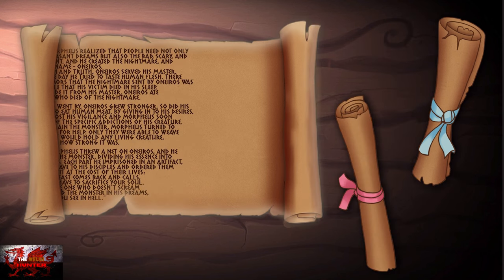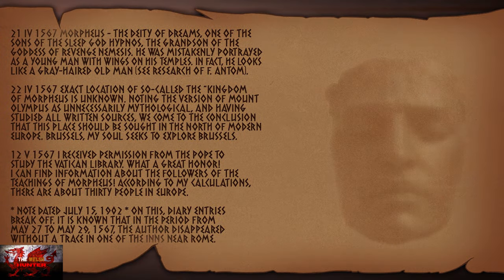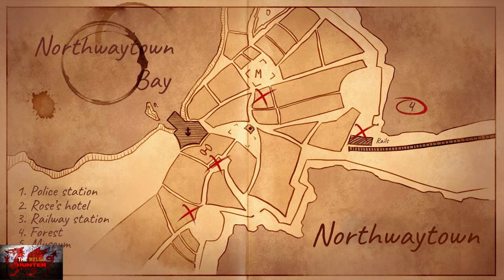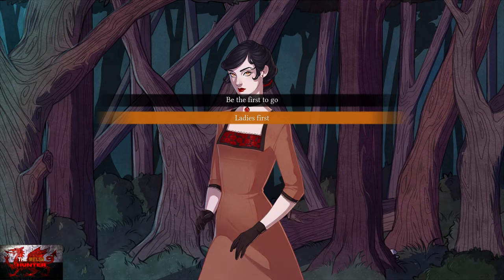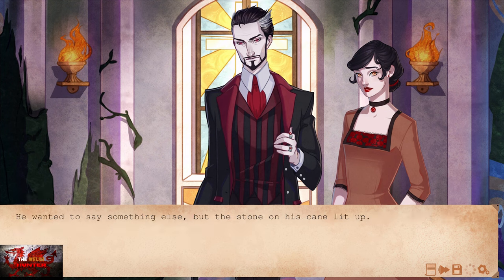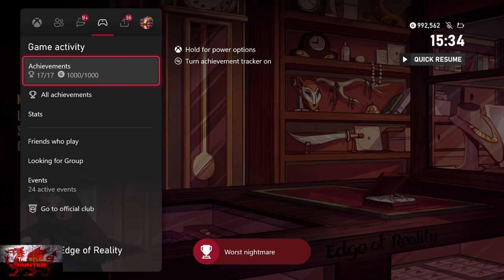Again you need to read all three scrolls. Then it's going to go back to the map where we go to number four — the forest. Next up the option is ladies first — bottom option. And finally we are going to ask who is one-eyed Ross again — top option. With that done, that should now be your full 1,000 out of 1,000 — 17 out of 17 achievements.